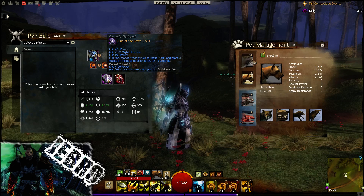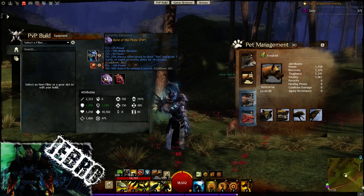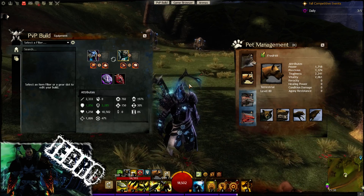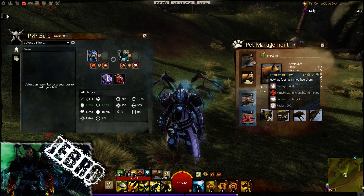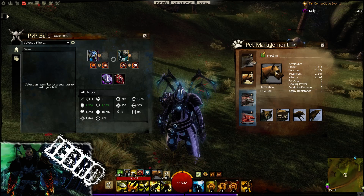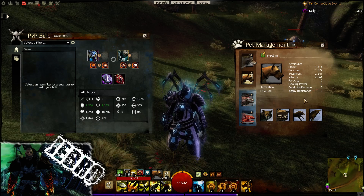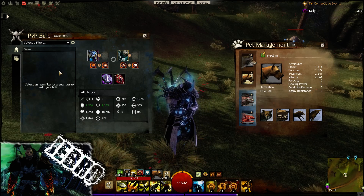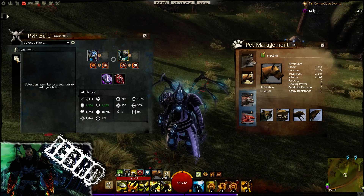50% chance to summon a parrot, and the cooldown is 60 seconds — the damage the parrot does is very good and is worth having. I like this rune on this build: it's having two pets doing a lot of damage, the pets doing cripple, having the immobilise on my dog, and also the fear on the wolf, which is very nice. A nice combination of skills between the pets, and having the extra parrot damage is quite nice in addition to my own damage. There's a lot of sustain in this build as well as a lot of burst and crit.